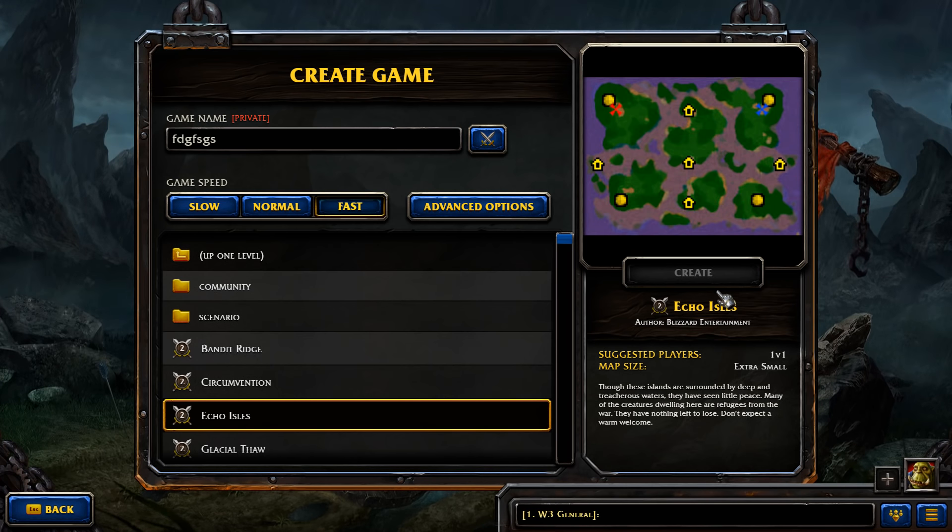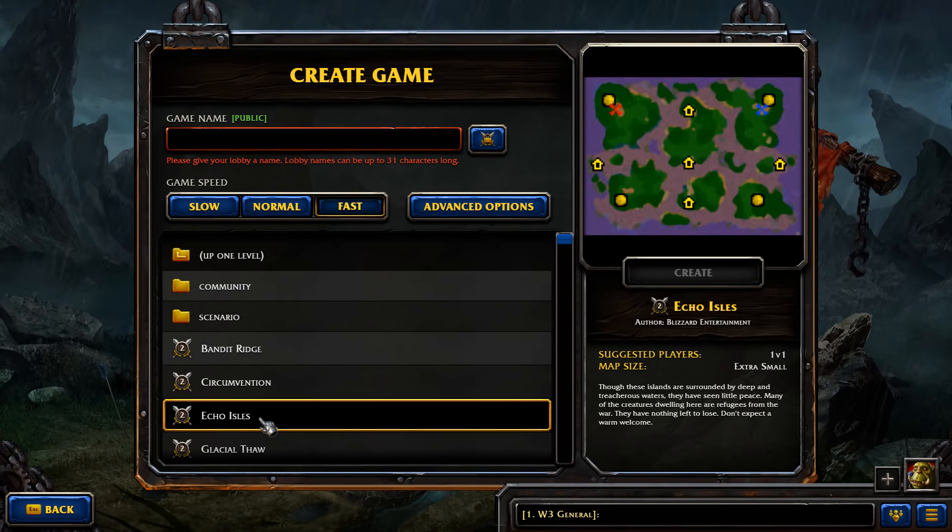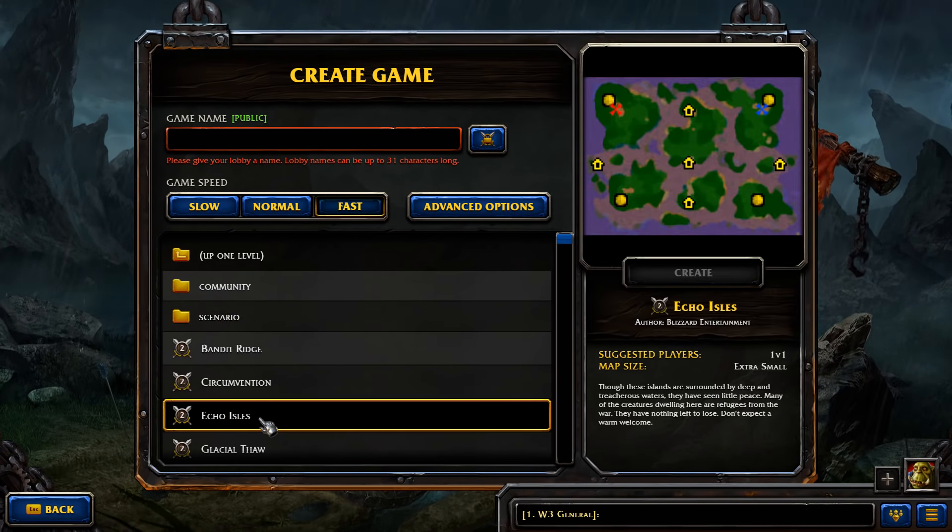This will create the game. You go into a lobby and you'll be able to select your race and opponent. If it bugs out, just click back and then create again.